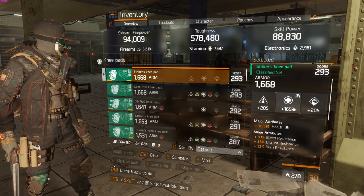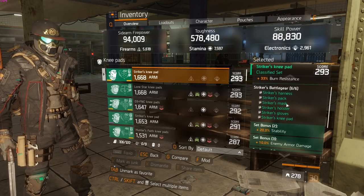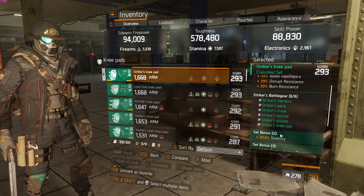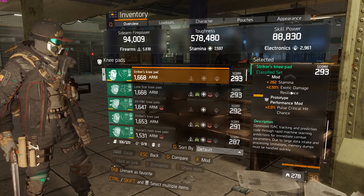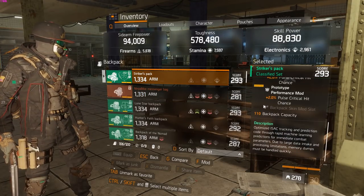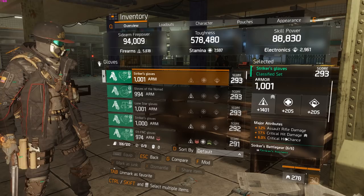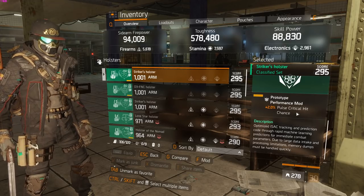The knee pads have health — I don't go EDR on knee pads, I go health there. Stamina with bleed, disrupt, and burn resistance — I'd like to have shock instead of burn or disrupt. Then exotic damage with resilience mods and pulse critical hit chance mods, health and burn, and firearms. Stamina, EDR, pulse critical hit chance. Gloves with AR damage, crit chance, crit damage. Crit chance on the holster and pulse critical hit chance.